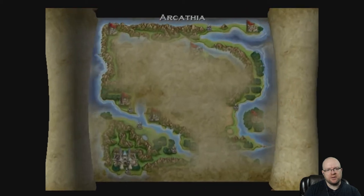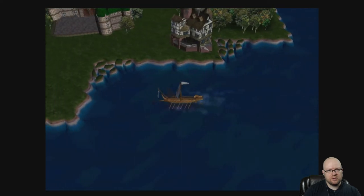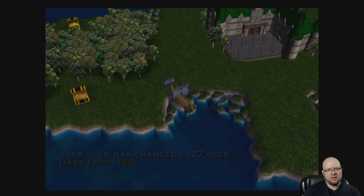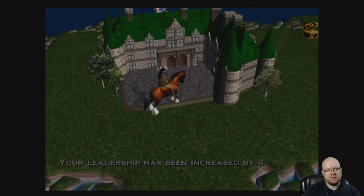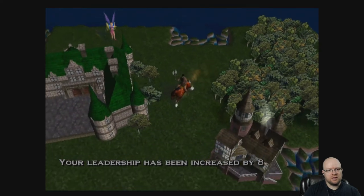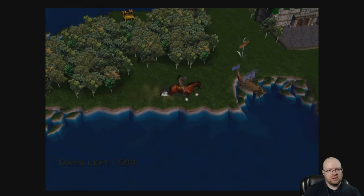We check the map to see how far we've gone, and it's now week three. We have a little more money on hand. We find Castle Courage Point but decide to skip attacking it for now since we don't have enough troops. We'll take a treasure we find and get back in the boat.